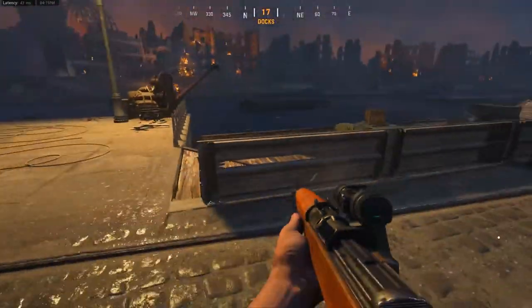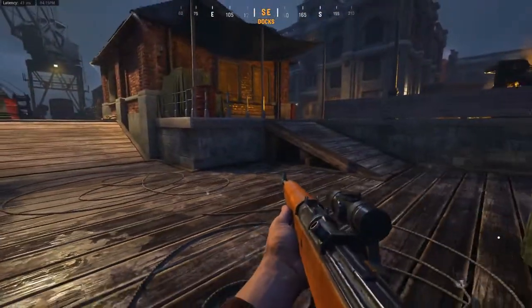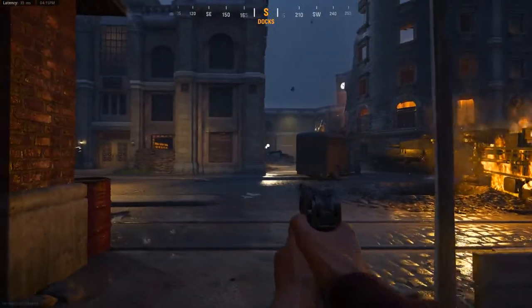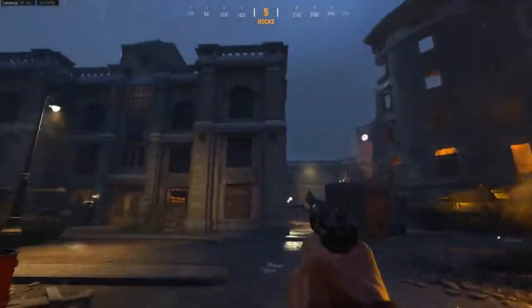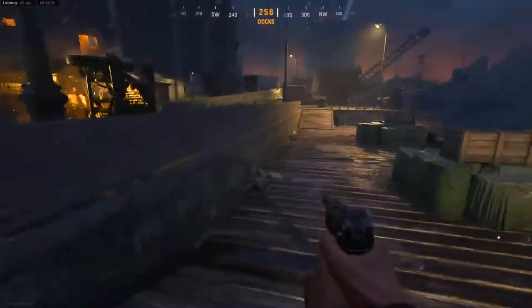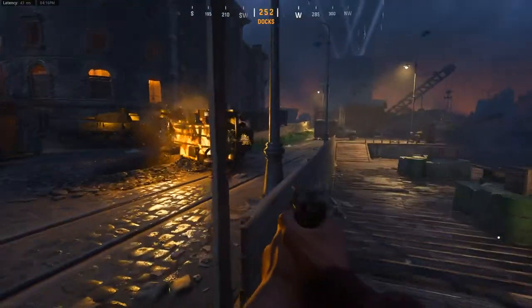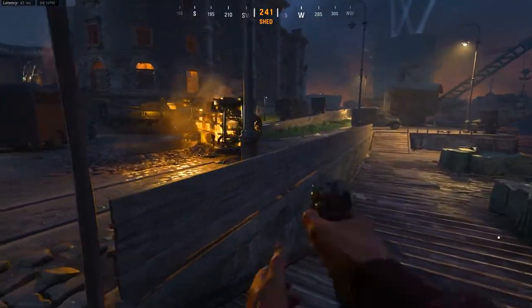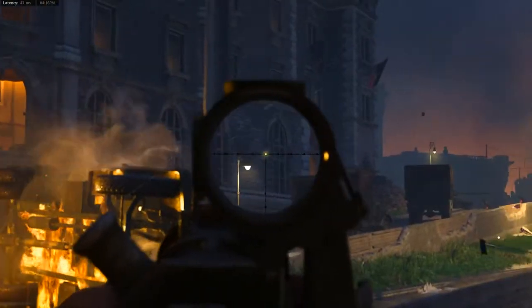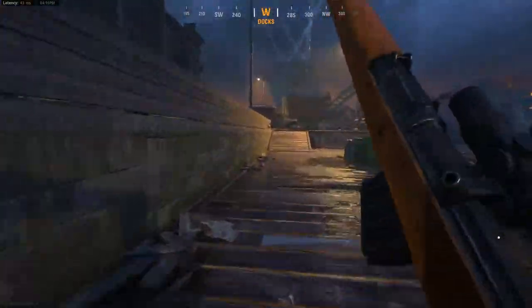Going over here, these little boards are destructible as well, but not a lot of action happens here. This is more of a route that gets you to the other side of the map. The only thing this area is really good for is getting a flanking route. If you're going for challenges, this is a really good long shot spot, but other than that I wouldn't recommend spending much time over here. The only thing you're going to see is enemies coming from that spawn into that building, and by the time you get a couple of shots off they're probably already inside.